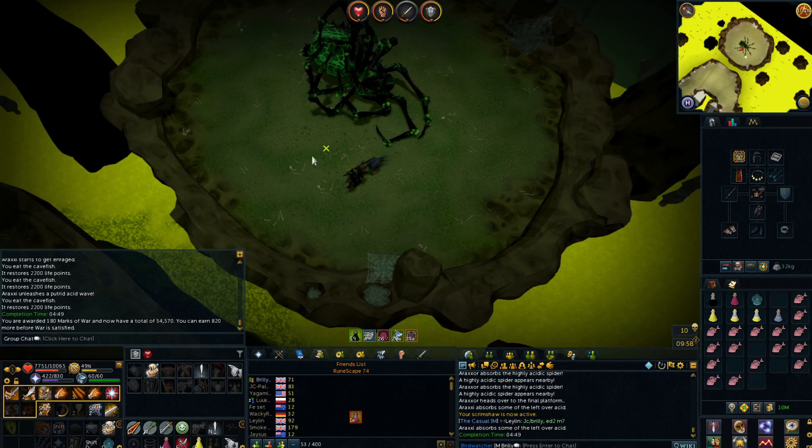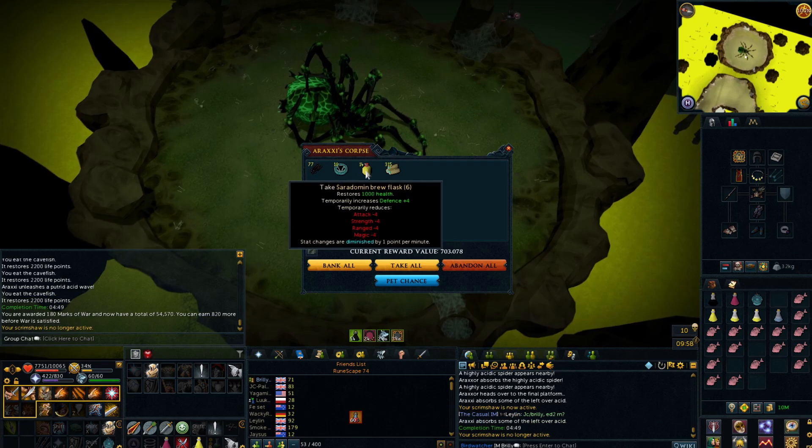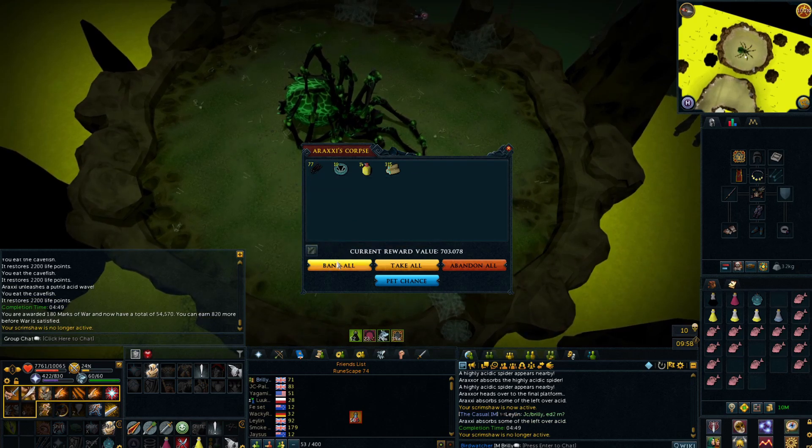Okay so that's my first Ironman Rax kill of the day done. Let's turn the Scripture off before I waste any charges, and spider leg bot on. 14 bruise though — 700k. We'll definitely take that.